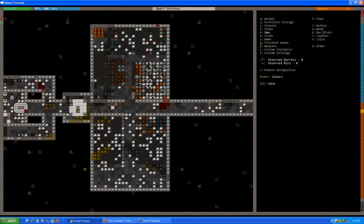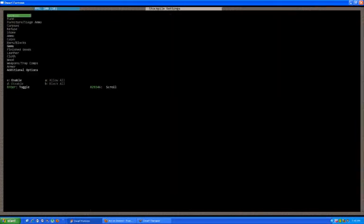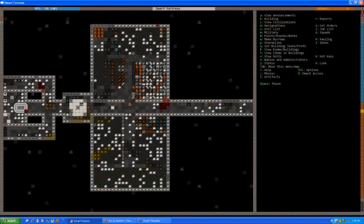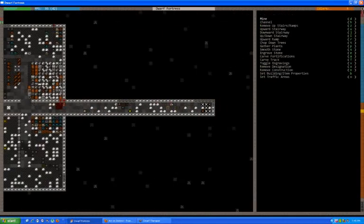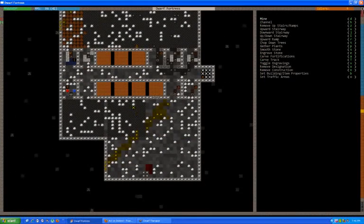I don't have a stockpile for cut gems, so let's build one - and this is where cut gems will go. Most likely those cut gems will be offered to the humans, which is good because it'll give my gem cutter something to do. Those are miners - they've mined out all down here already. Well, let's do the wood furnaces and get them out of the way.